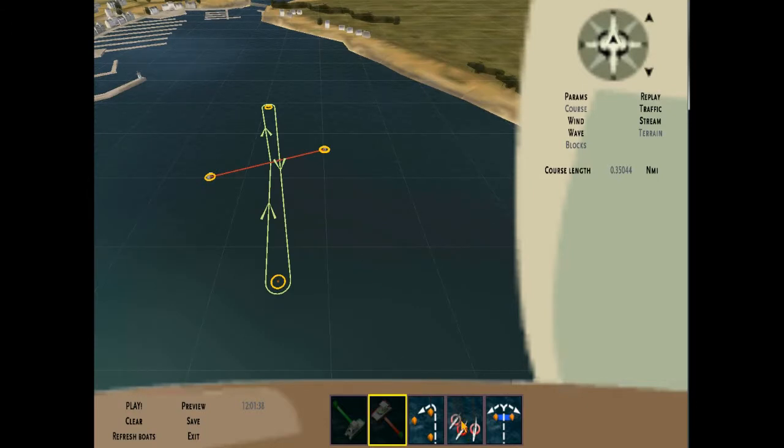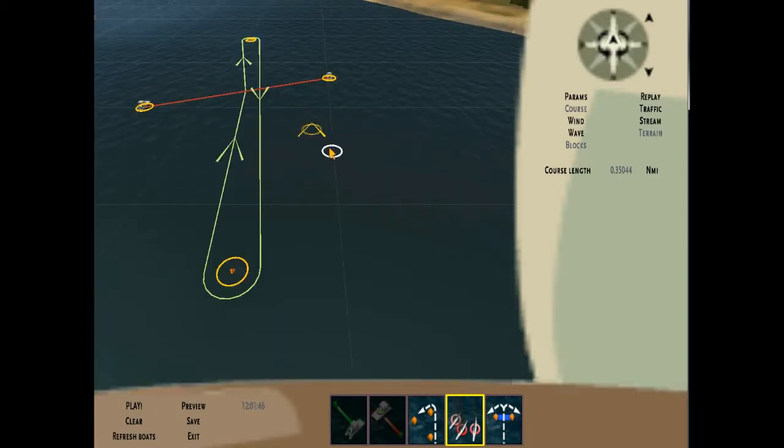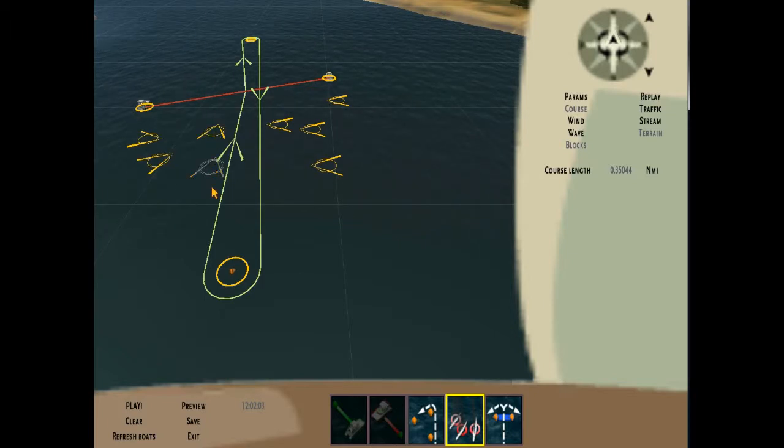Now you have to spawn some boats. You have no boats in this course, so click on the boat symbol. Click once and a boat will appear; click again and it will change direction. I'm going to spawn a few on starboard tack, then go over and click to spawn a few on port tack just to mix things up. There — I've got eight boats.